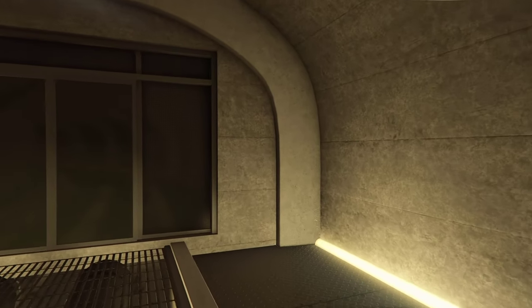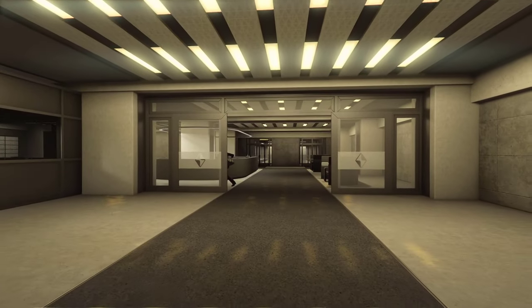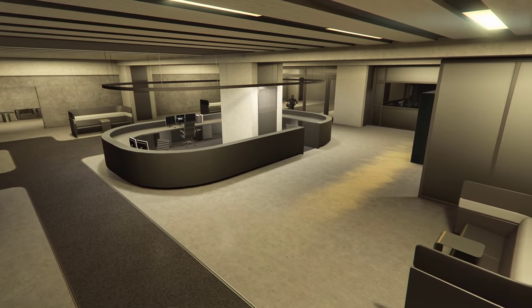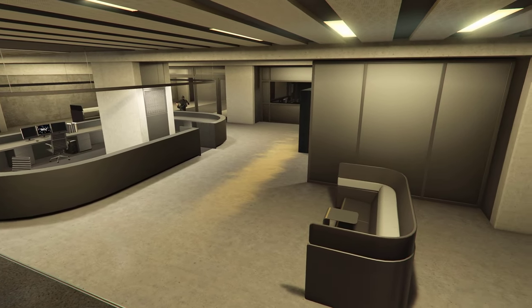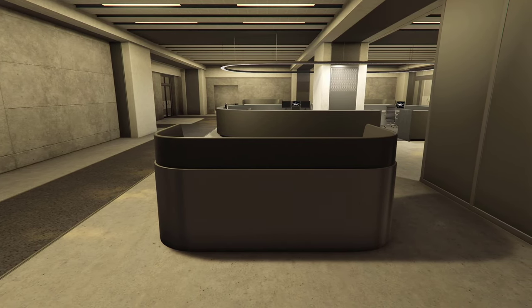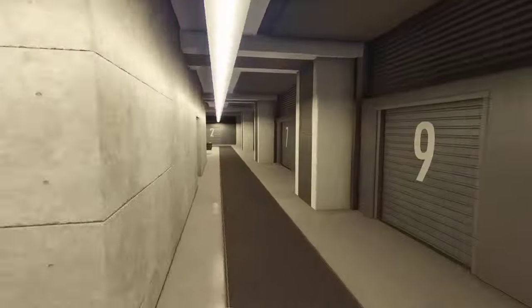Now activate the warp to this corner. It will teleport you to somewhere in this room. Now set up another warp on this table.